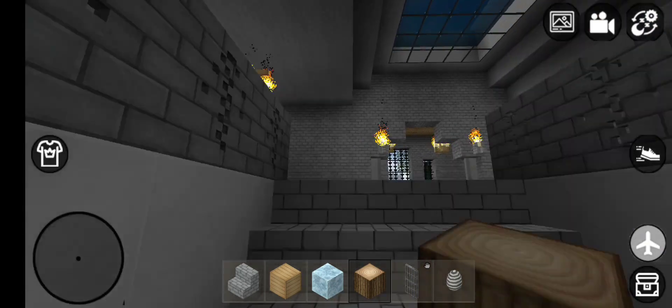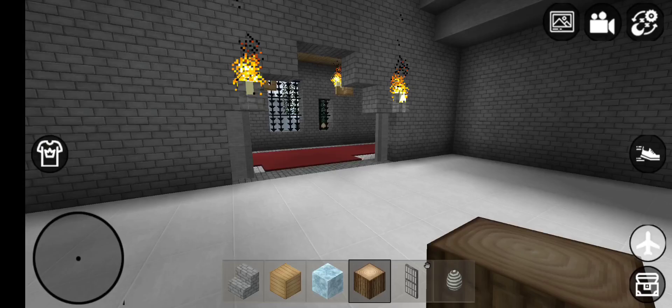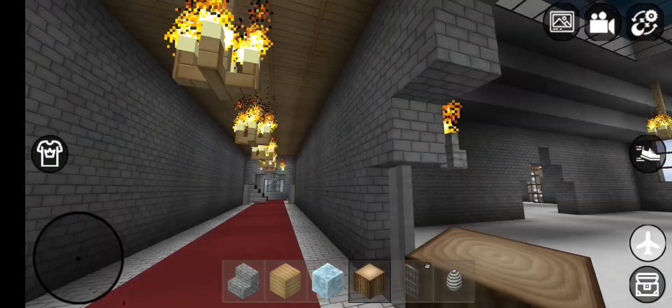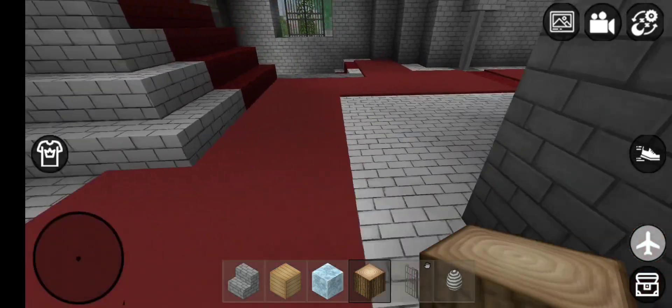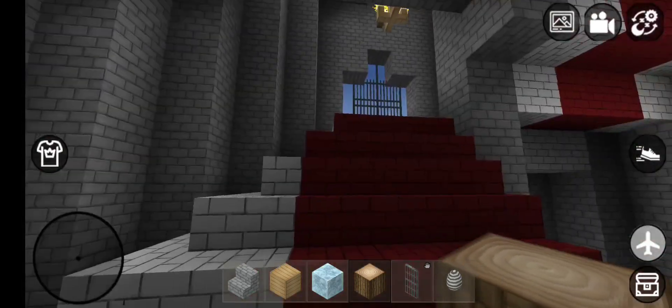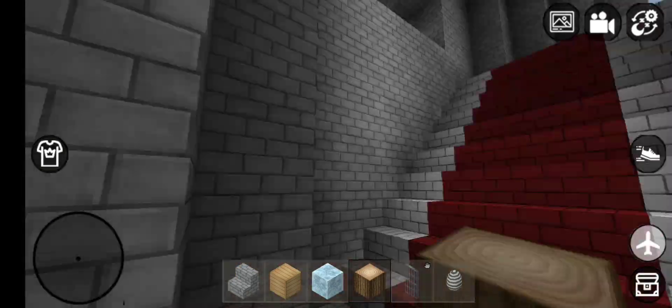Okay, I'm going upstairs. There is the pool. Which place is this? Oh, this is that place. This is the window. I'm going upstairs.